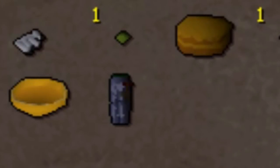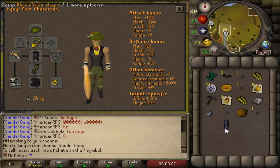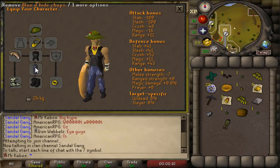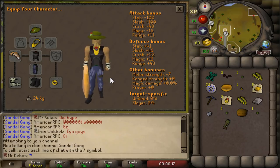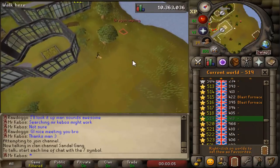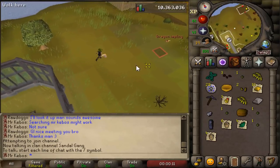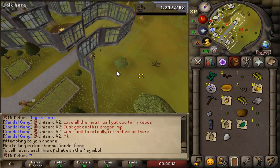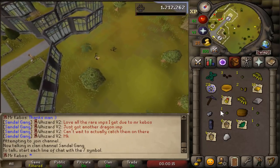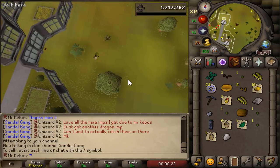Oh wow, I just got them! No way — that was so quick. The blue d'hide chaps — that's exactly what I wanted, and I can wield them too since I have the range level. I went from zero range bonus to plus 11 range bonus just from one item — that is so awesome. Another dragon impling has been spotted — that's the first one since getting back here. Kind of cool to look at them but it's an elusive beast I'm incapable of catching. A diamond from an eclectic — I'm getting all sorts of rare loot. I think that's three in a row of one-out-of-100 drops.